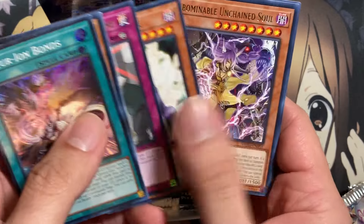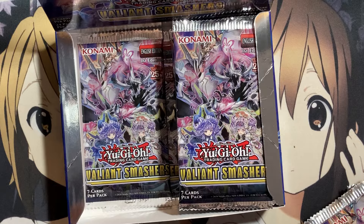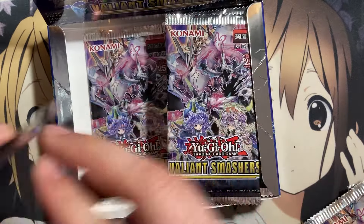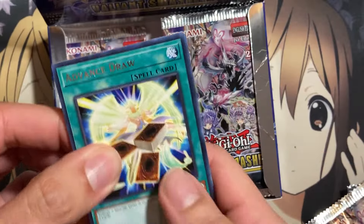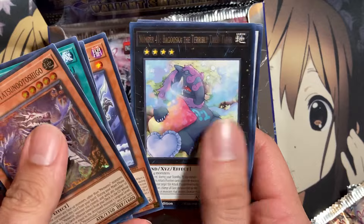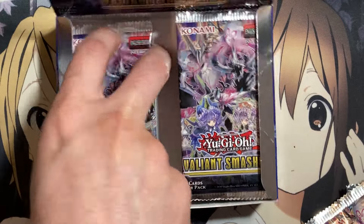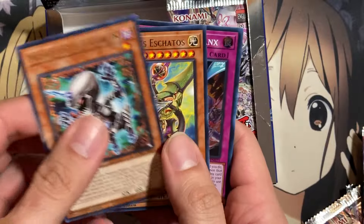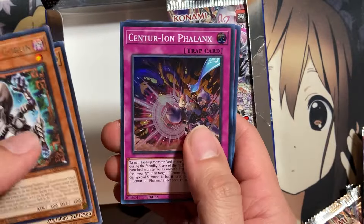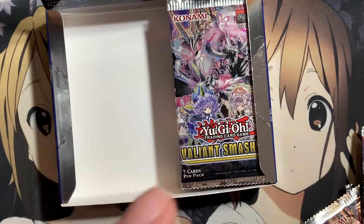We have Centurion Bonds — so our first Centurion foil also. All right, let's see. We have Mementotlan Tatsuno Toshigo, Emperor Weissel, Baguska as well. All right, last pack on the left side. We have Goblin, Skatos, another Centurion card — Centurion Phalanx, Call the Haunted, Magic Planter.